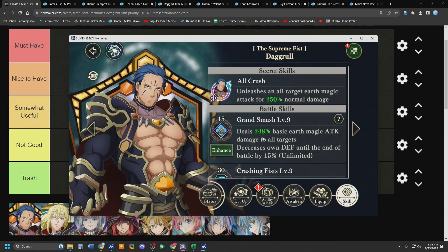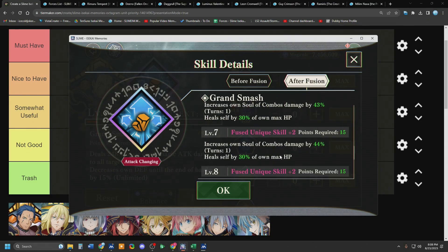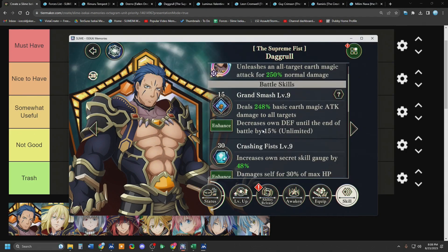Daggril deals up to 250% instant Earth damage — as soon as you click that skill, he does it. You don't have to wait for the turn or anything. And then he nerfs his own defense by 15%, which you can stack down to zero defense if you really wanted to. His second skill increases his own alt gauge by up to 50%, and then hurts himself for 30% of his max HP. He nerfs himself on either skill — instant damage and half his alt gauge.